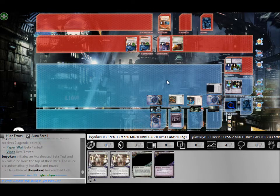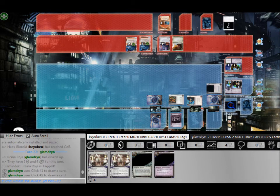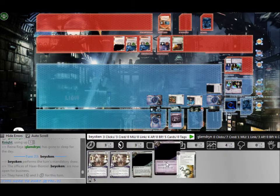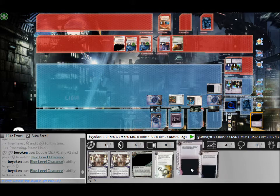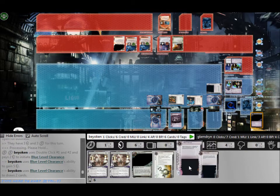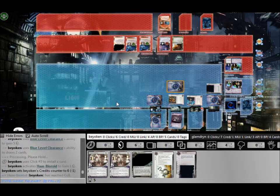Triggering ABT is very controversial. Personally, I think that it should always be triggered, as long as the runner is not at match point. Especially since I don't run any 3-point agendas, I'm perfectly comfortable with letting the runner score 1 agenda or even 2 if I get unlucky. The tempo advantage you gain from installing a rare piece of ice for free at no cost of clicks or credits is way too huge to give up, especially in a rush deck like mine.